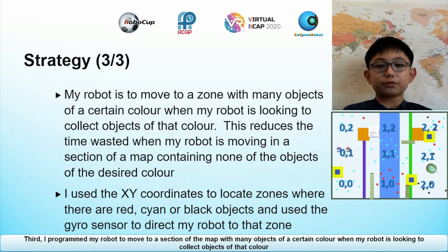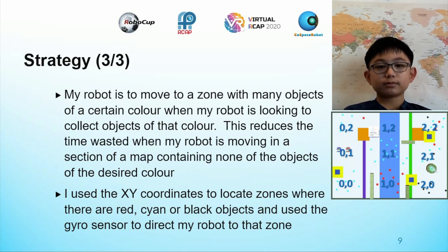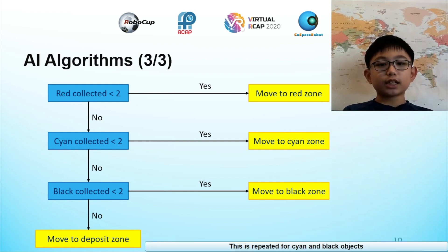I programmed my robot to move to a section of the map with many objects of a certain colour when my robot is looking to collect objects of that colour. This reduces time wasted when the robot is moving in a section of the map containing zero objects of the desired colour. To do this, I use the X, Y coordinates to locate sections of the map where there are red, black or cyan objects and use the gyro sensor to direct my robot to desired sections on the map. The algorithm is: if my robot has fewer than 2 red objects, I program my robot to move to the section of the map with red objects. This is repeated for cyan and black objects.